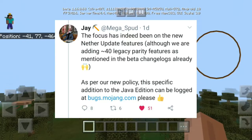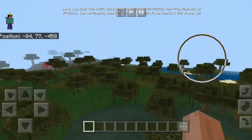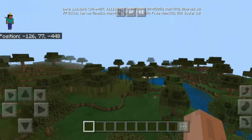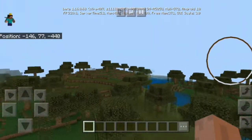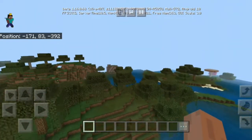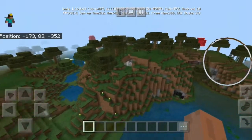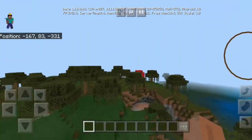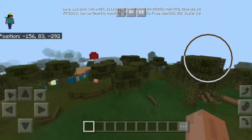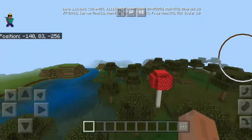This does mean that they do know that people want this. They do know about it and they are planning on adding them at some point in the future. When that will be, we're not sure. But they are aware of these missing features. And their main focus in 1.16 was actually focusing on Nether features, but they also added up to 40 parity features. So we gotta applaud the devs for trying to get Java and Bedrock up to date as close as possible.